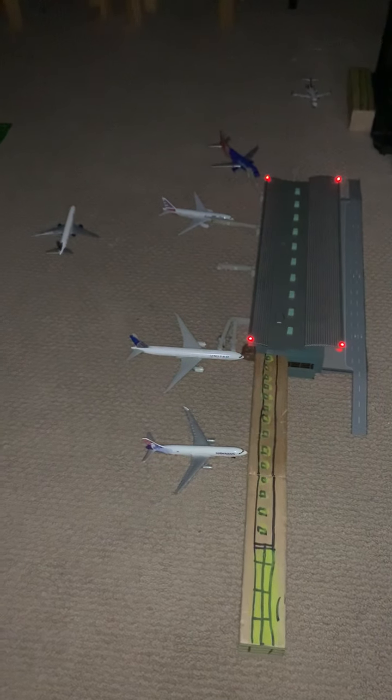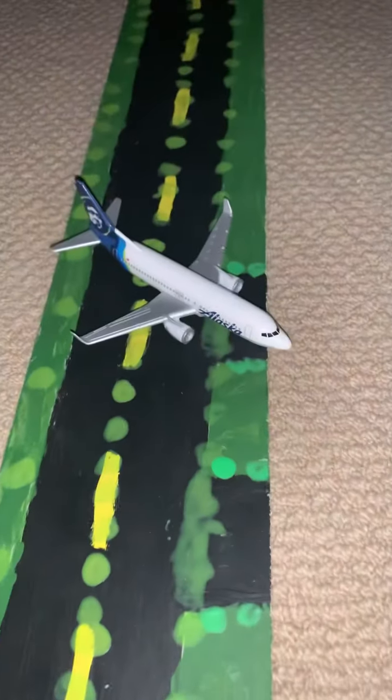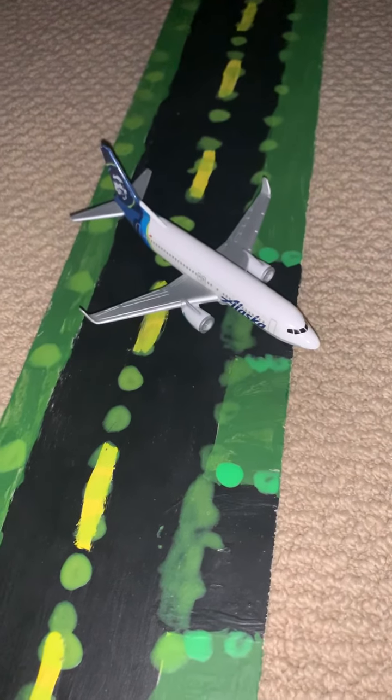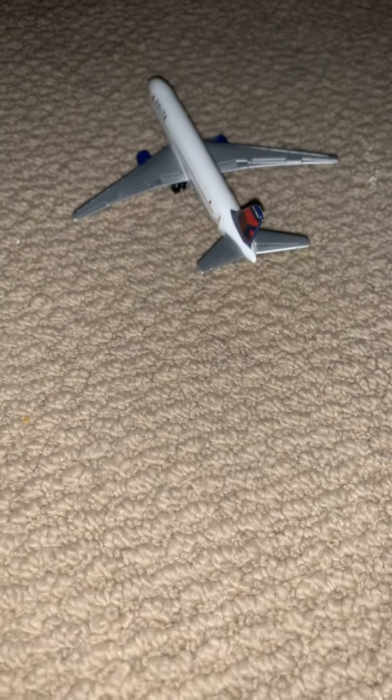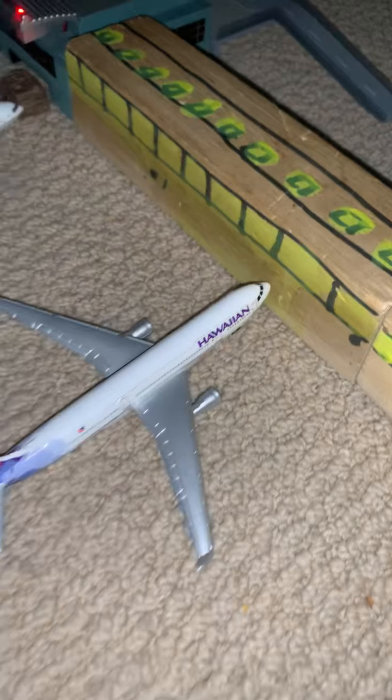We start with this plane — this is an Alaska 737-900 and it just arrived from San Diego. This is a Delta 727-300 heading out to Los Angeles, or LAX.